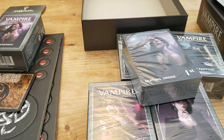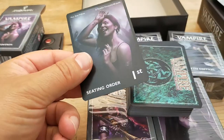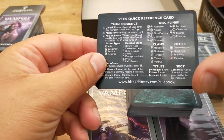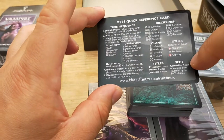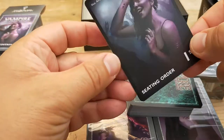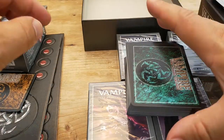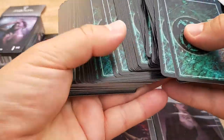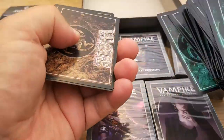Let's strip this open. They look pretty good quality. We've got a little quick reference card here with the turn sequence, the disciplines, the clans, titles, sect. Titles are important for something called voting, and seating order first, apparently. These are library cards because they've got green backs, and there's quite a lot of them. And then you've got your crypt cards in this sort of browny color.